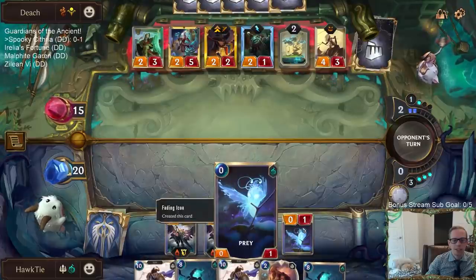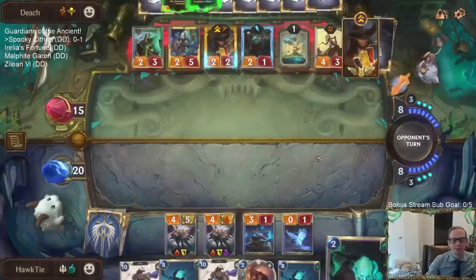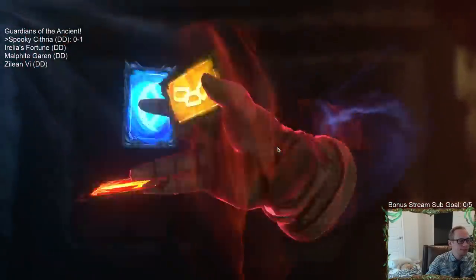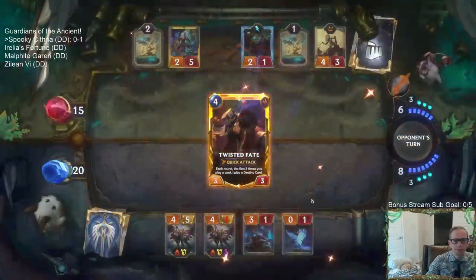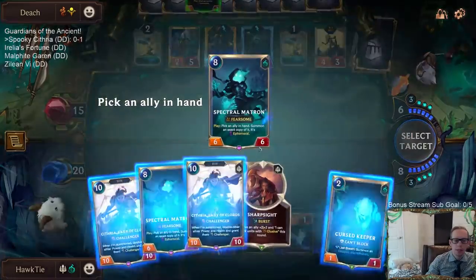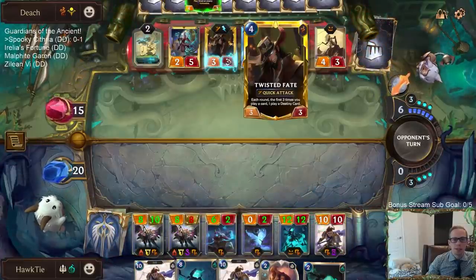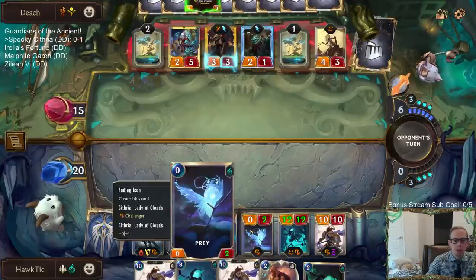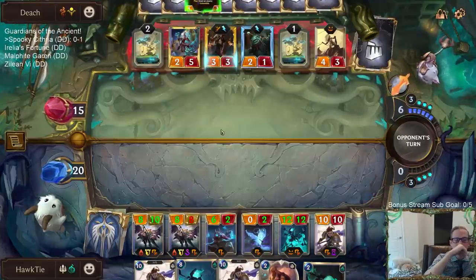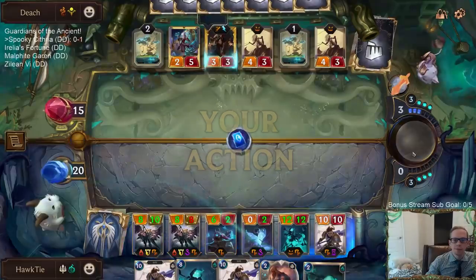Double their power and health — this 0/1 has just turned into a 0/2. I guess I could Sharpsight first and it'll turn into a 2/3 normally. They have leveled up Twisted Fate — what's their plan against Cythria? I wouldn't mind this 0/2 dying because I'm going to need another spot next round for Matron plus Cythria. Yes, now all our units have Challenger!